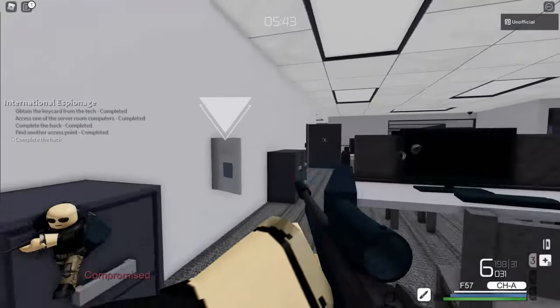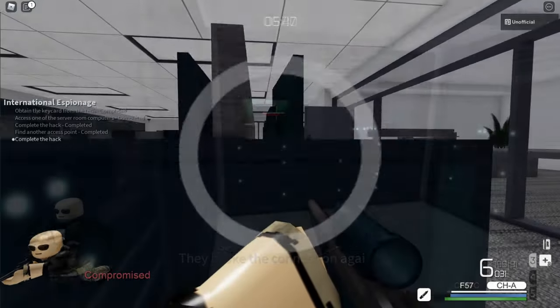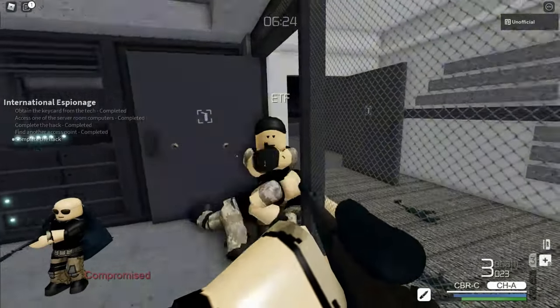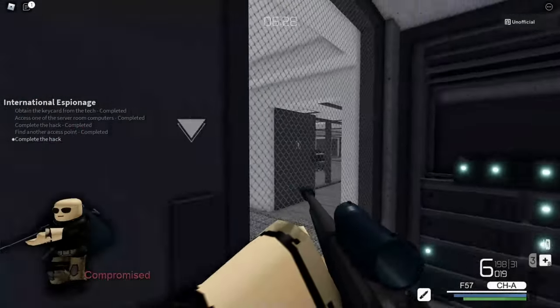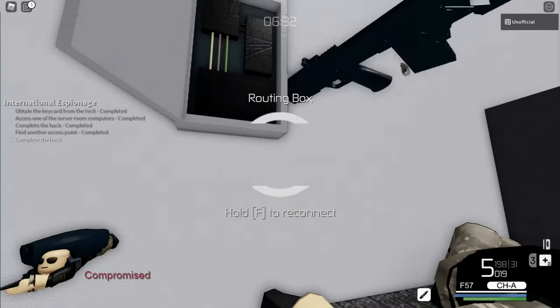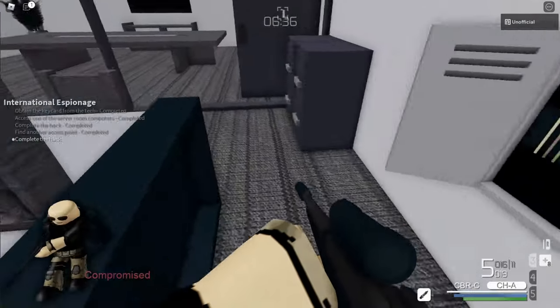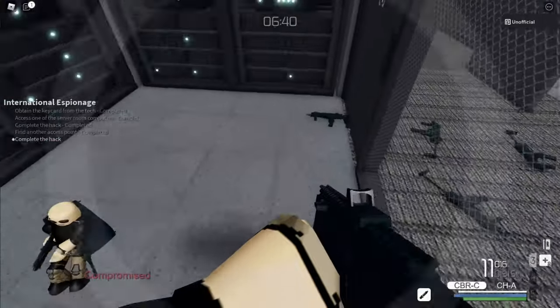However, the CHA's ammo can't be refilled, and it doesn't have much ammo in the first place. Also, its low fire rate and small clip size make it a risky choice for fighting swarms in close range. Overall, the F57 and the CHA are the best weapons, as they complement each other really well. By default, you should always bring these weapons in loud unless you have a good reason to use a different one.